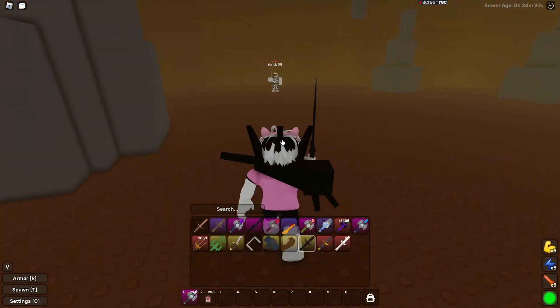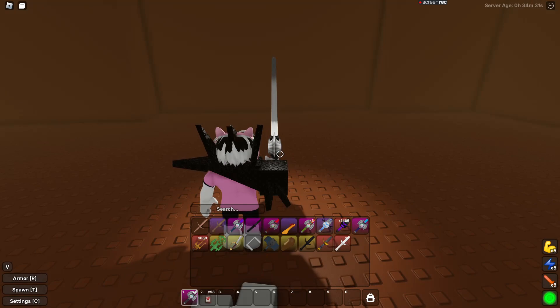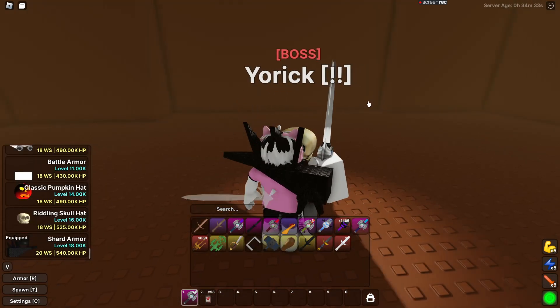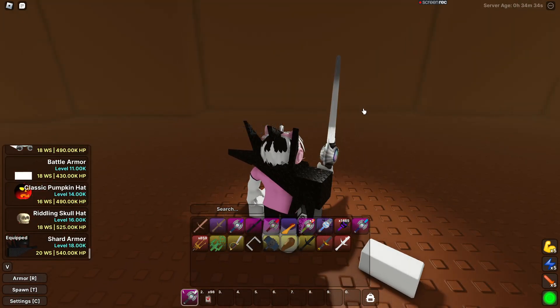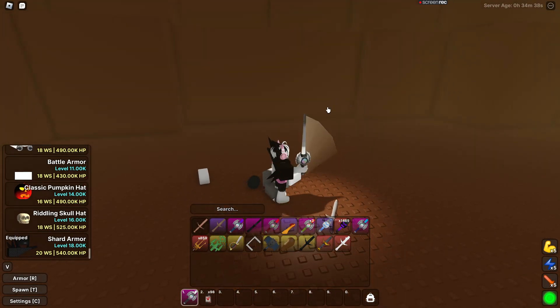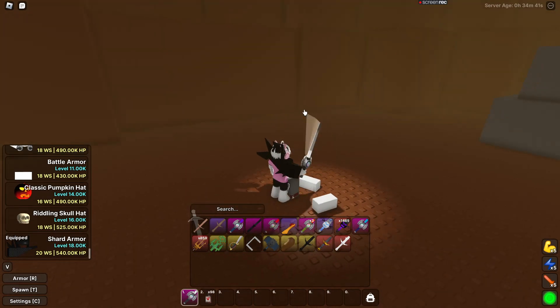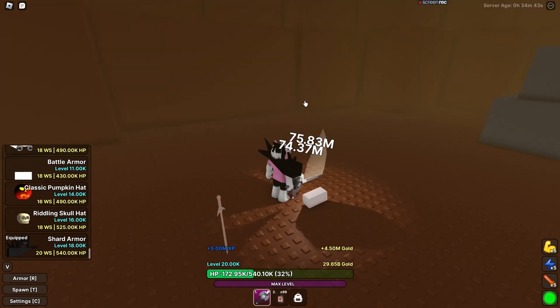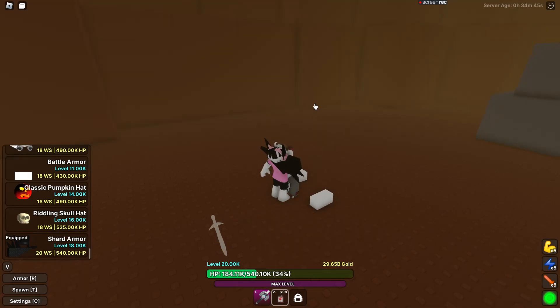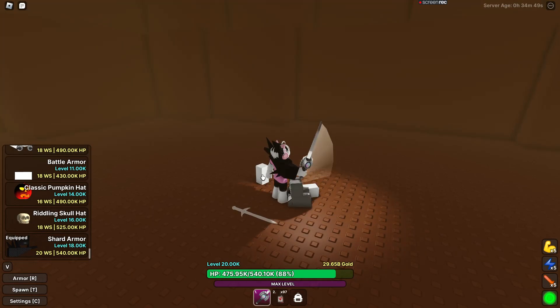Then there's York — he doesn't drop much great stuff. He drops a sword and the Riding School Hat, which is pretty much the second-best armor in the game. It's one-in-50 or one-in-20 — I'm not sure. His weapon isn't too hot either.